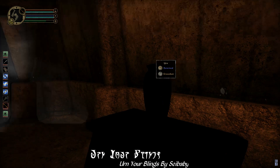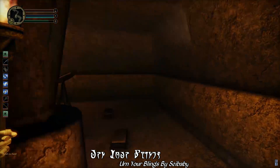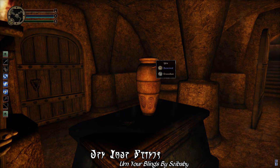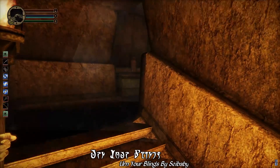Today we're showcasing Earn Your Blingz by Sybaby. The spiritual successor to Sunomix's 2017 Loot Well Earned mod, Earn Your Blingz is a loot overhaul for ancestral tombs, specifically targeting the ever-present and numerous urns that you'll find within. Most tombs in the vanilla game are fairly short on loot, made all the more so by the fact that in Vanilla Morrowind, those urns only ever contain bone meal — a relatively worthless ingredient.